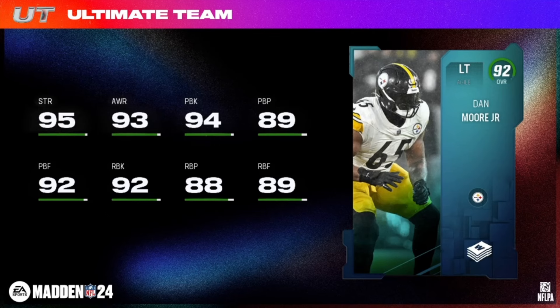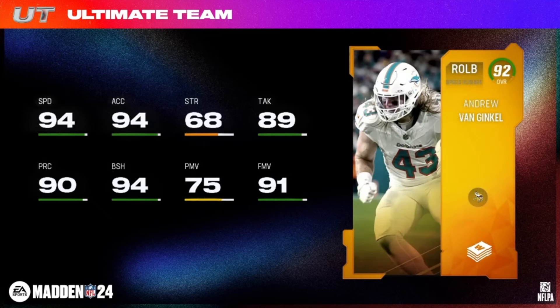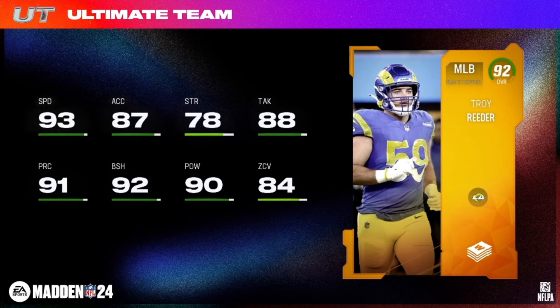Moving on to our veteran High Elite — Andrew Van Ginkel, 94 speed, 94 block shed on the 92 overall speed rusher right outside linebacker. Weekly Wild Card reveal, 6'4", 242 pounds, Vikings and Dolphins chemistries. Then your veteran Troy Reeder — run stopper middle linebacker, 93 speed, 92 overall, 6'3", 245 pounds, Rams and Chargers chemistries.